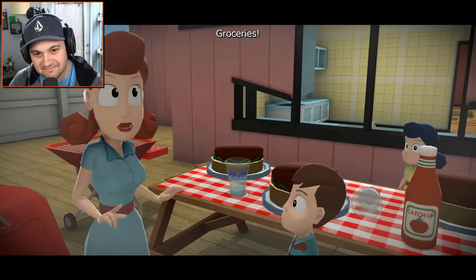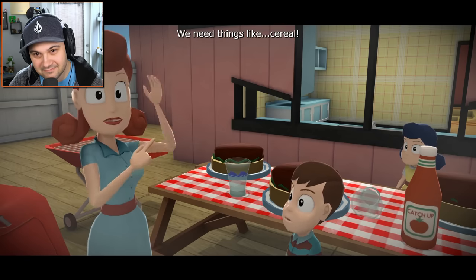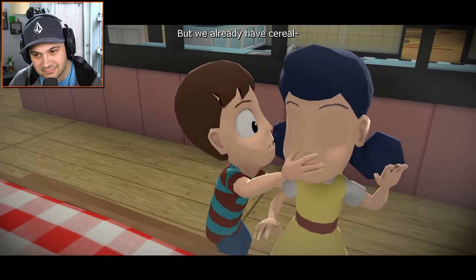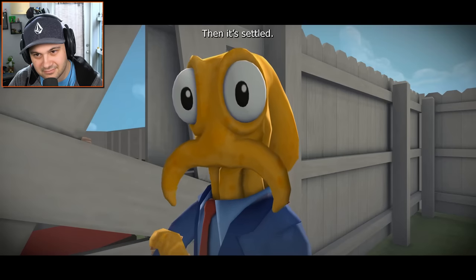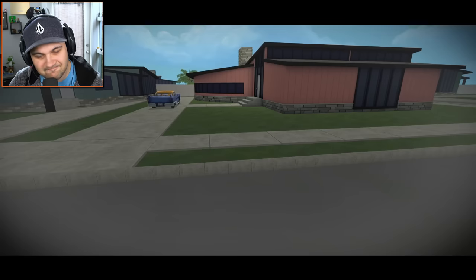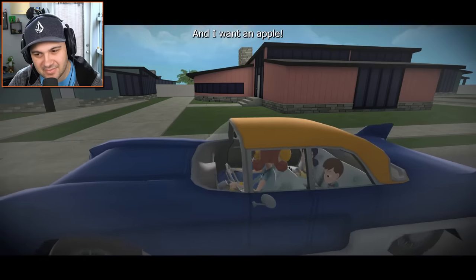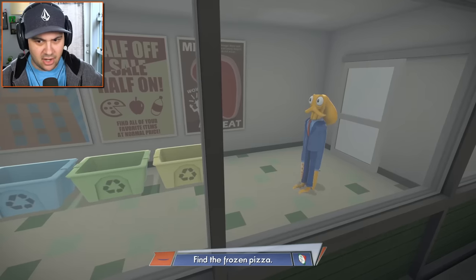Groceries — we need to go to the grocery store. We need things like cereal for the kids. We already have cereal — we need so much cereal! And it's settled, we're all going to the grocery store. She's tricked us — we're going to the aquarium. No, we're actually at the grocery store.